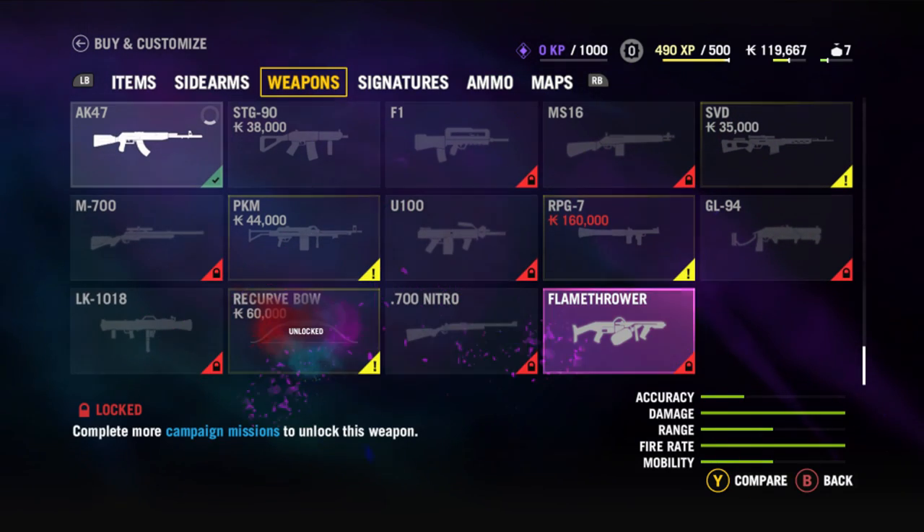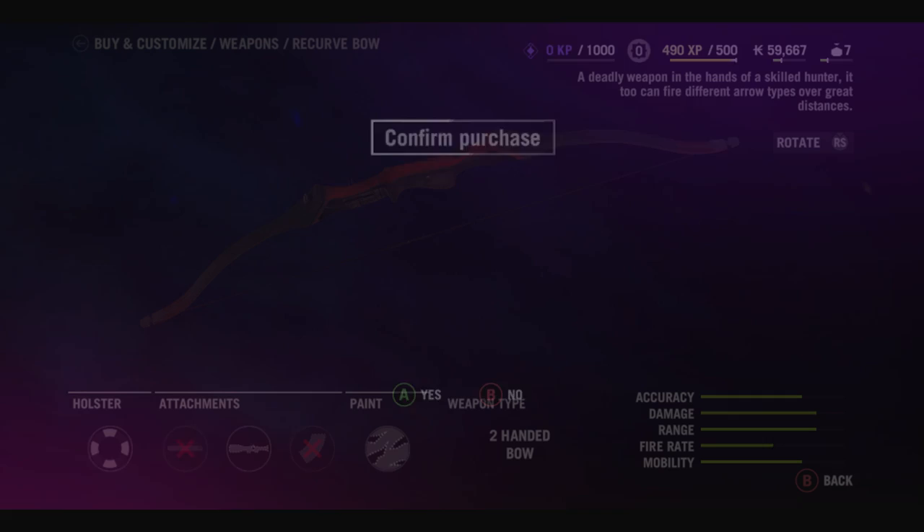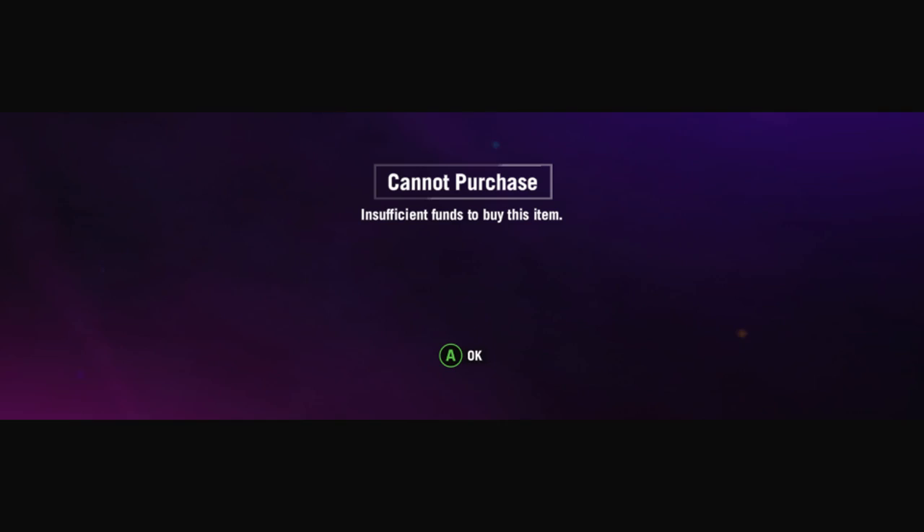Welcome to Far Cry 4. We're looking at the quickest way to get the holster. Now, this may seem a bit backward, but the first thing you want to do is buy the recurve bow, because the first mission you're going to want to do after the prologue is Wolf's Den for a meter. Having the recurve bow with the hunting bow makes life a bit easier — a sight and a little more damage means you can one-shot kill the wolves, even if you get them in the body.